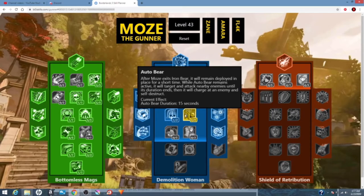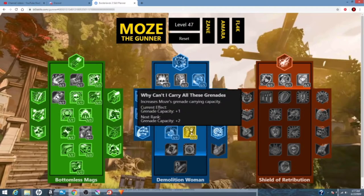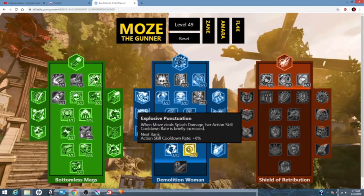And then we're going to go on Auto Bear for compatibility with a skill in orange tree — I'll explain. Then we're going to put three in Vampyr, for health regen from our Minesweeper and our grenades that we throw. We're going to put two in Why Can't I Carry All These Grenades — we're no matter what going to need grenades even while using the Minesweeper for the health restoration. Then we're going to go Fight for Your Last. Since we can throw them, grenades can proc the guardian skill Too Angry to Die, so they can constantly help us with not dying, as well as proc Redistribution so we don't have to worry as much about reload animations. We're going to put four in Explosive Punctuation for more cooldown rate, and then put one in Short Fuse.